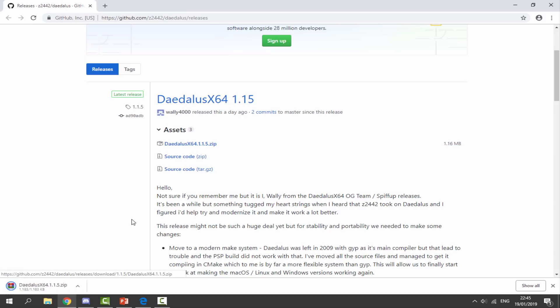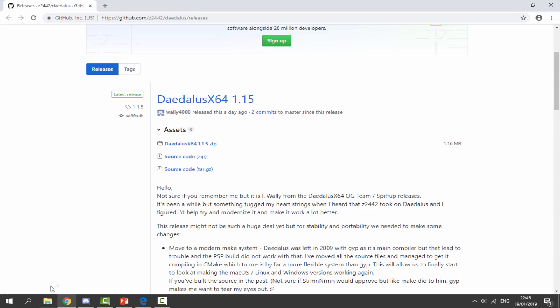What we're going to do is click on the zip file right here, and that's going to begin downloading. Once that has finished, let's go to our downloads folder and find it.